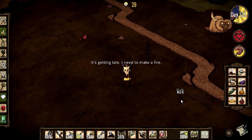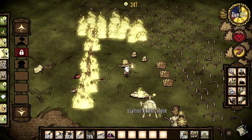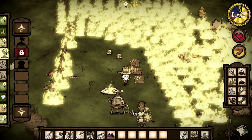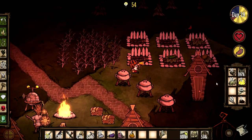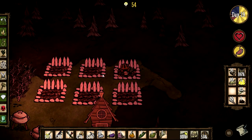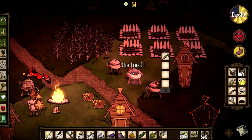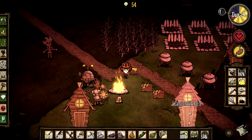For your base layout, make sure that you keep all flammable items sectioned off from each other, such as trees, saplings, grass, etc. If you don't section things off, then one fire hound can destroy everything. Build everything in your base around your fire in a somewhat circular shape — this makes it easier to get things done at night. The fire pit makes sure that fires can't spread, unlike the basic campfire. With a fire pit, you'll also need less fuel; just one tuft of grass will last you the whole night if you start the fire near the end of dusk. The fire pit also has its own map marker, so you can find your base easily on the map.